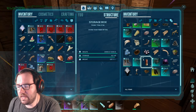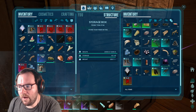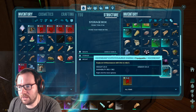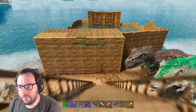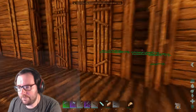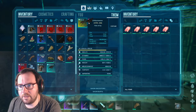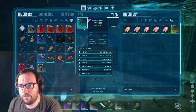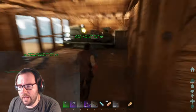We need uteranuses to make exceptional kibble. It doesn't matter what level these guys are. Oh, we got an ascendant ichthy saddle — let me see if we have a better one. The saddle on the one we have is 83, so this is better. Let's get on.